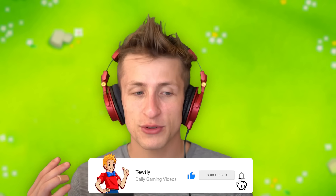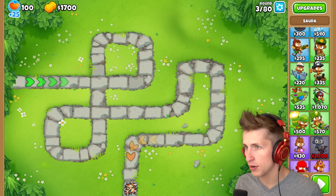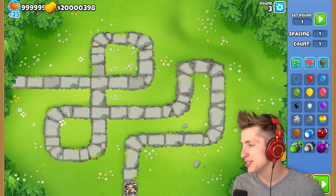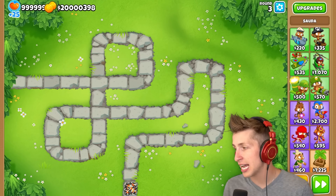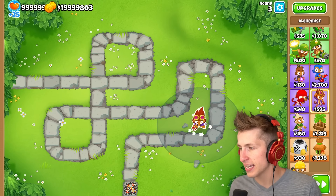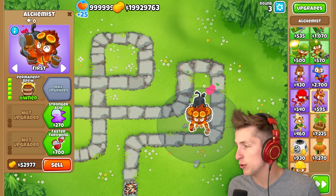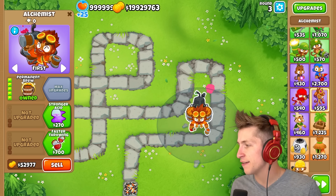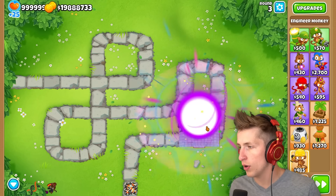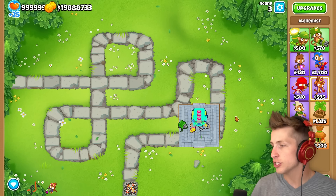If you want to see more videos like this, hit that like button, subscribe, and turn on notifications. We're going to be playing in sandbox mode. The first thing you need to make is a max tier Permanent Brew tower, and the second thing you need is a top tier Engineer tower — once it's maxed, it'll grow into the big and strong Genetic Engineer.